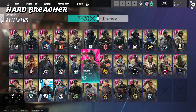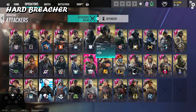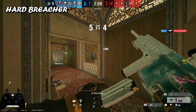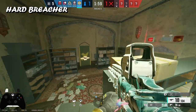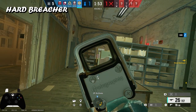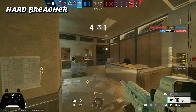The second category is hard breachers. This covers more than one operator but they do similar things, so make sure you're using the right hard breacher for the right reason. We have Thermite, Ace, and Hibana. I only use Hibana for two specific situations: on Bank, you can rappel and open the wall next to banana near the elevator for a line of sight through the whole hallway, and also for hatches.